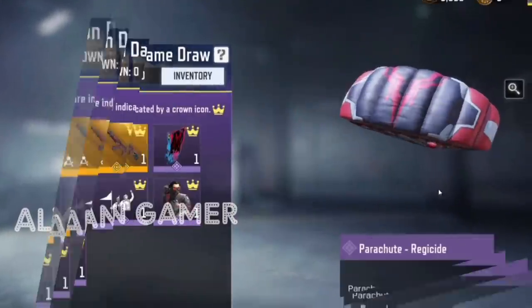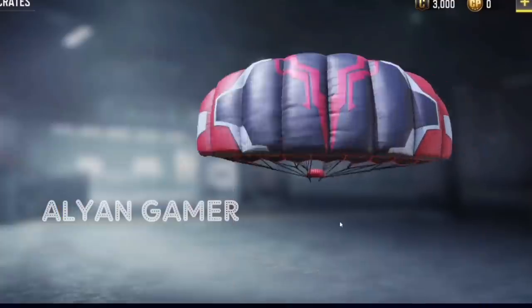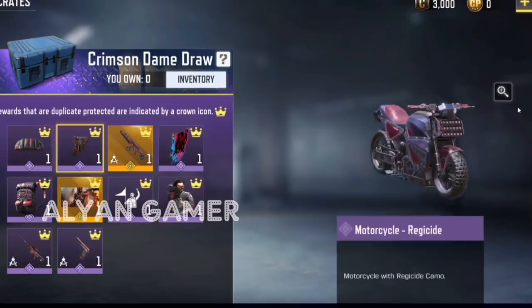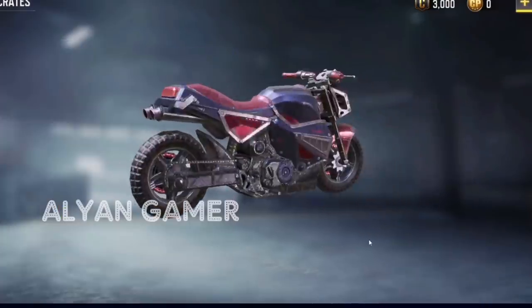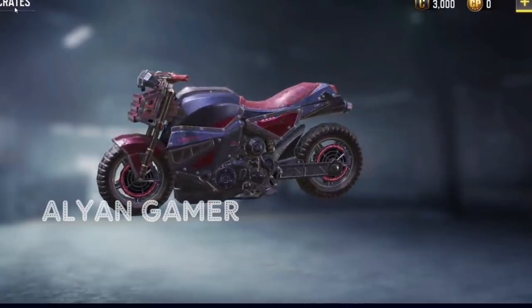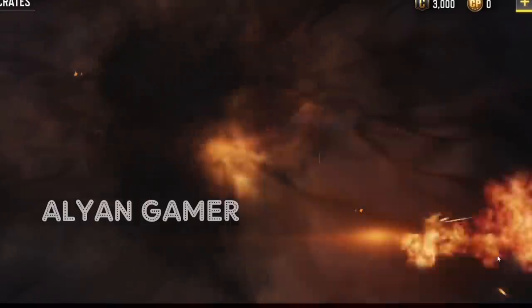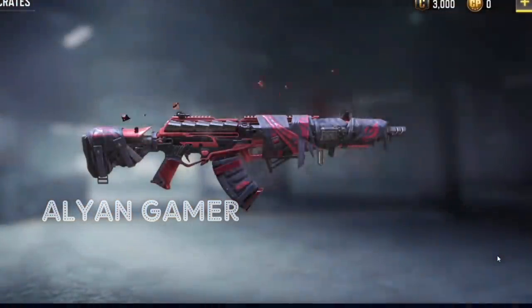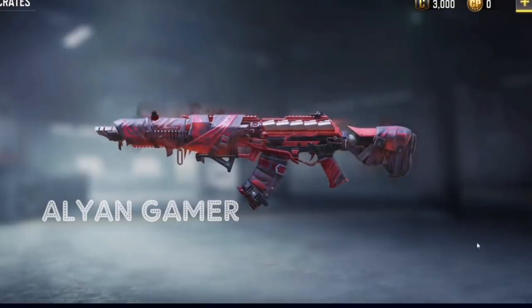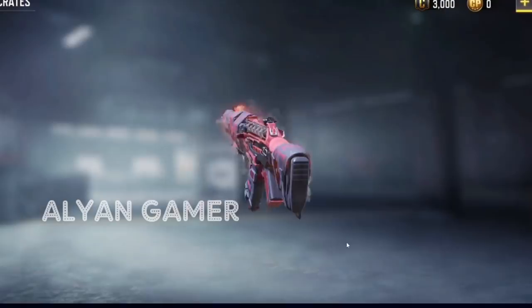Then we have the Crimson Dame draw. Starting off, the Parachute Regicide is red and grayish black — nothing too crazy but it looks pretty nice. We have that same skin on the bike, and honestly I'm not the biggest fan of it on the bike; it looks pretty plain. But then we do actually have the legendary version of the CR-56 AMAX, known as Red Death. This thing is bulky — it's wrapped up in fabric, red and gray.